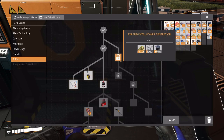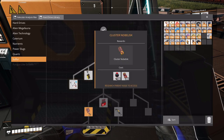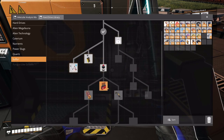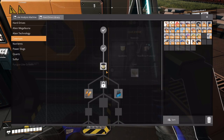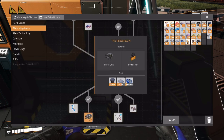New sulfur research available. Sulfur for modular frames. Smokeless powder. Explosive rebar. Ooh, cluster noblisk! And the rifle. Ooh. We need to definitely research the rebar gun.